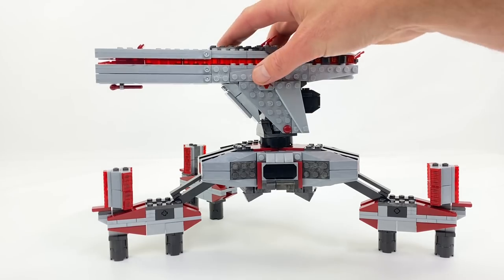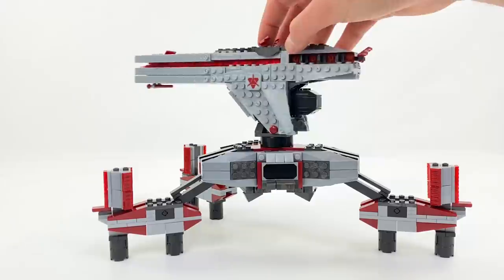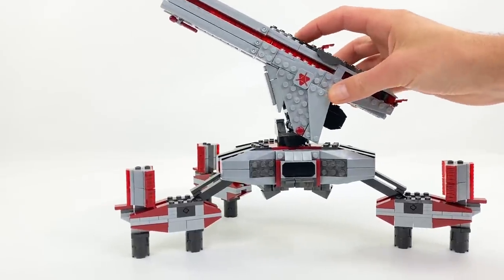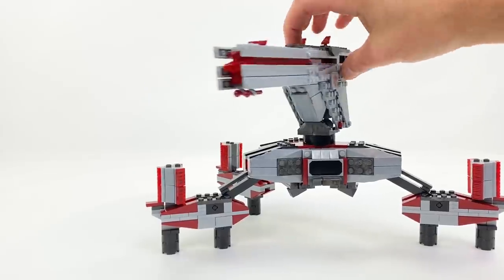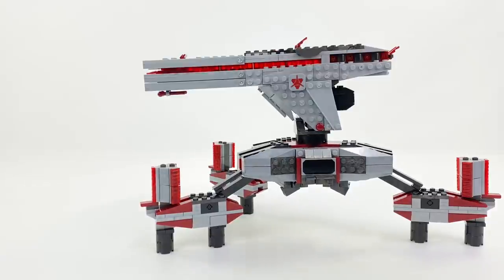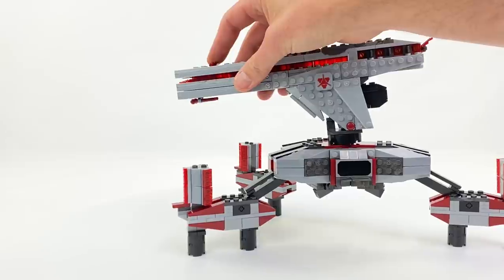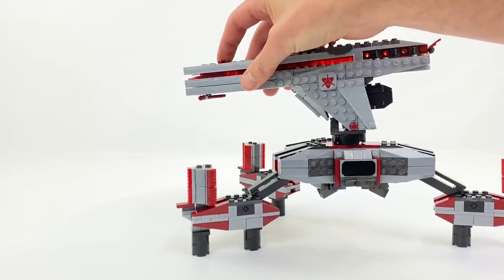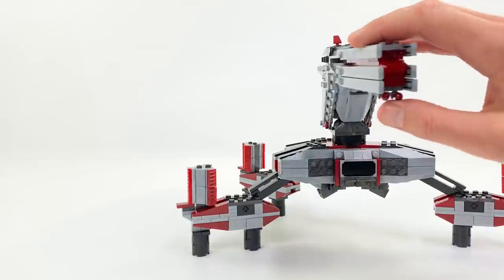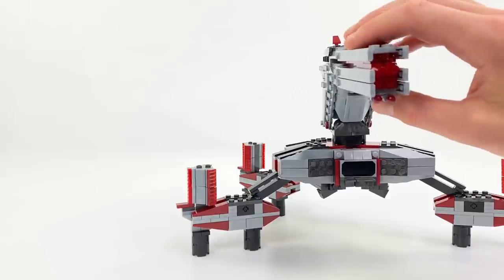In regards to what you can do with this set, you have full 360 degree rotation of the main gun. You can also elevate it relatively high up, though you can't elevate it down. You also have two projectile launchers at the front here which will fire off their standard projectiles — to never be found again. You've also got two spares stored underneath so you can reload relatively easily.